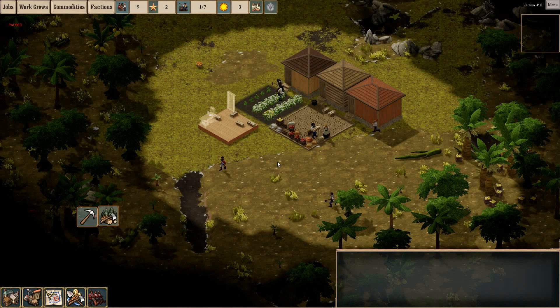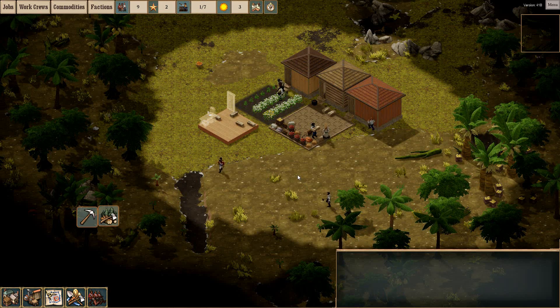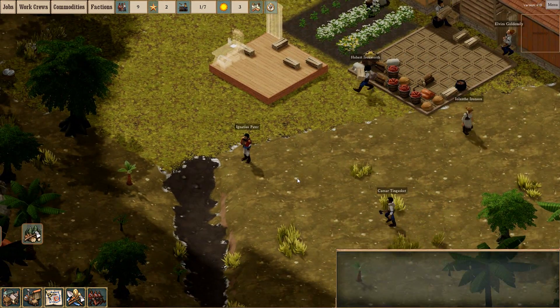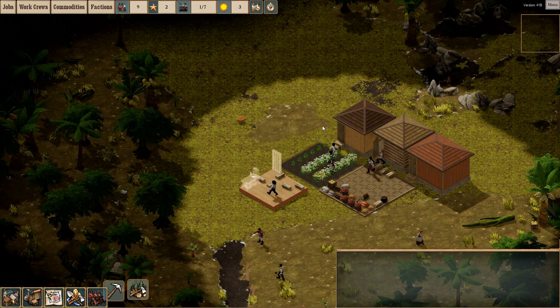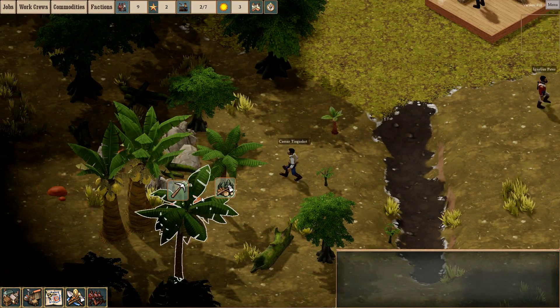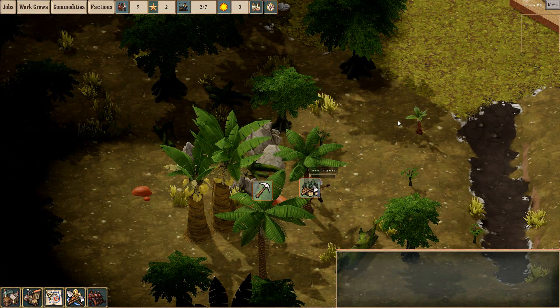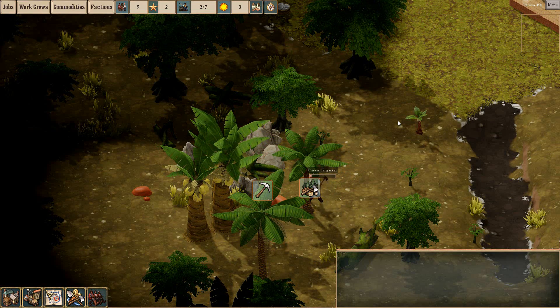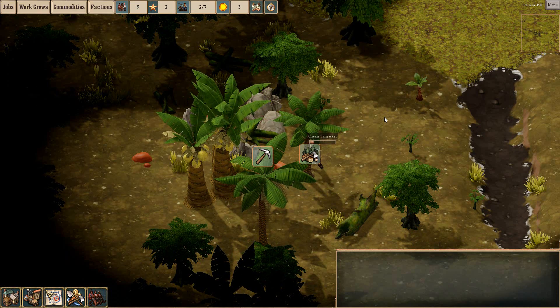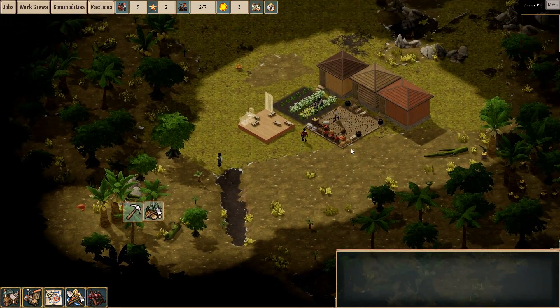Hello everyone and welcome back to Clockwork Empires. The last we left off, we were just beginning our wee colony. We have nine people currently staying, seven of which are currently working, one of which is idle. We've kept things fairly peaceful as of yet, we've not really had any conflict, which is pretty good. Things are looking pretty good so far, especially with all these fellows walking all over the place.